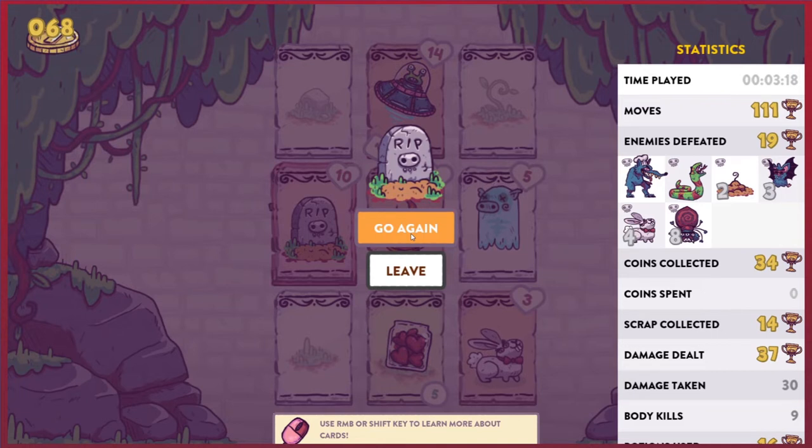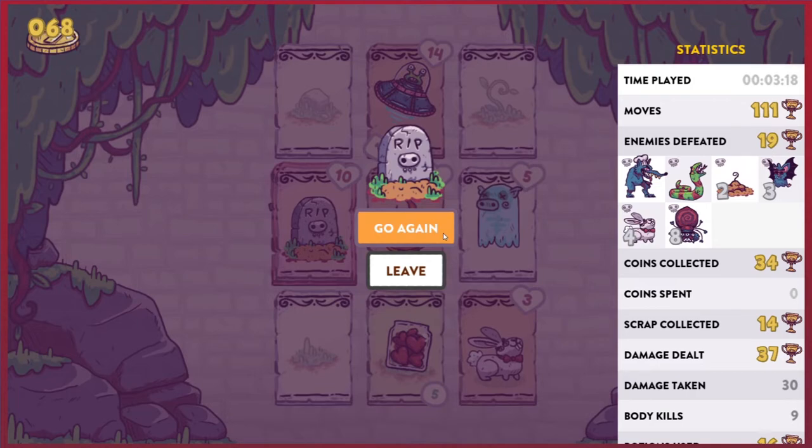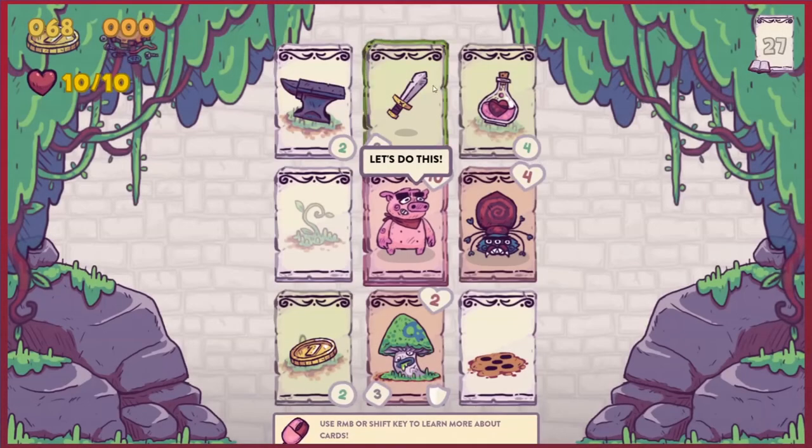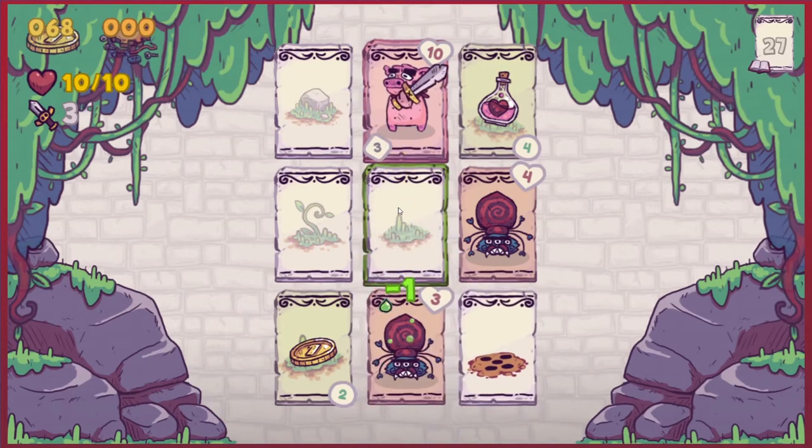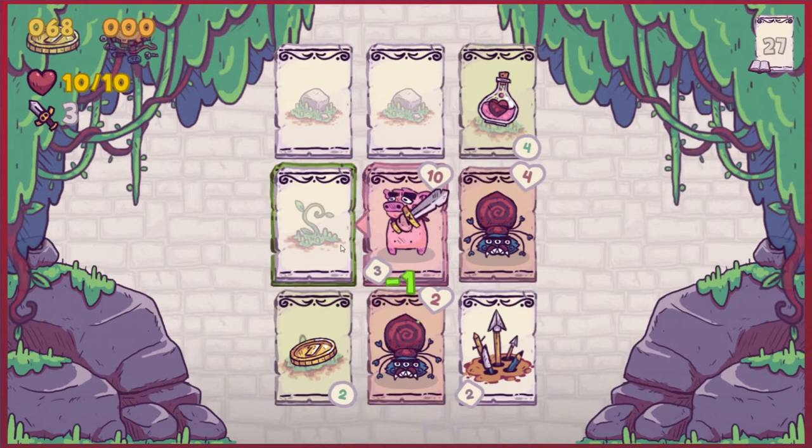We did collect a pretty decent amount of coins — we're up to 68. So a couple more goes around, we should be able to get a new ability. Also, if you knock the helmet off the mushroom, it will poison the enemy it lands on — which is pretty damn good.